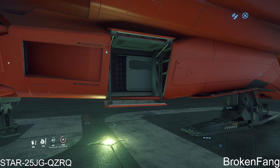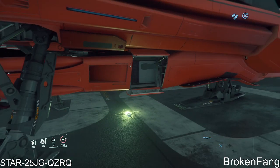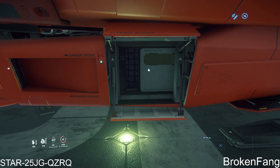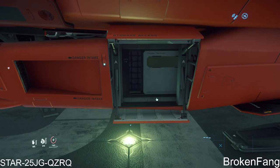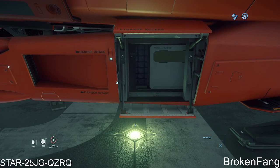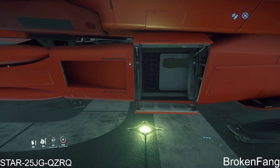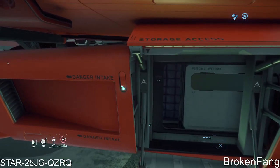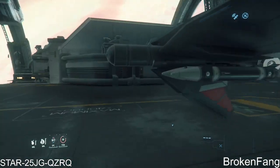You know what I wish they had? I wish they had those one-SCU crates that you could buy — I wish you could just place it in there. Then if you wanted to, you could use that for storage, or you could use it for box missions or delivery missions. It just gave you a little bit more range of flexibility. All right folks, I think I highlighted the issue. Thanks for watching.